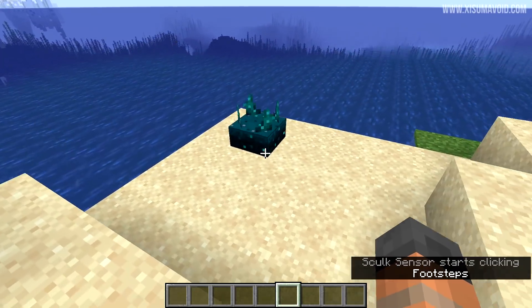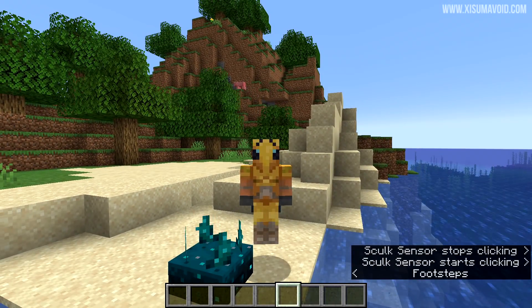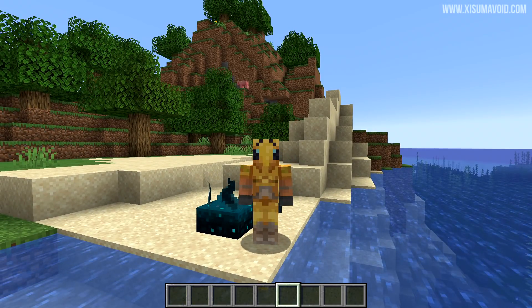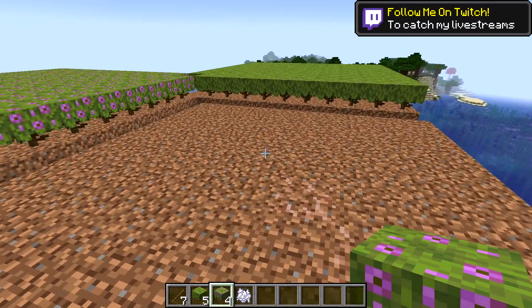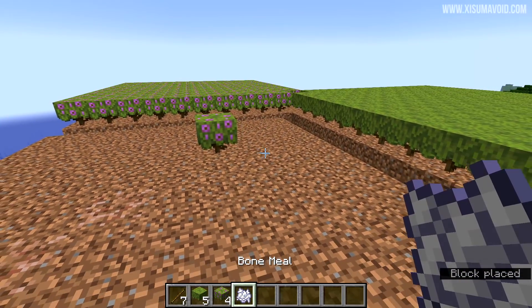Mojang have been listening to the community and answering our questions. Another big one was about the deep dark — it is indeed going to be a biome and not a new dimension as some of you have been hoping for. So let's get into this snapshot's changes for 1.17, which is in regards to getting certain materials and features we've seen so far in the update without the caves down below.